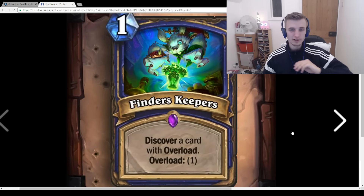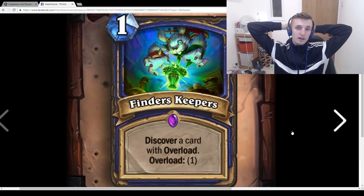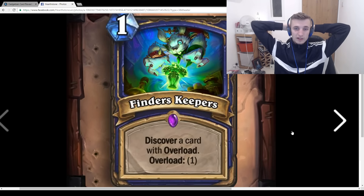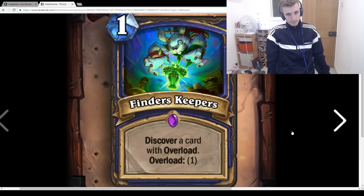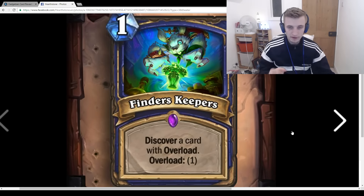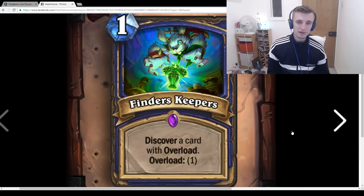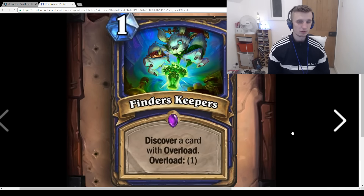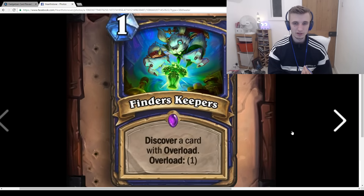Finders Keepers: 1-mana, Discover a card with Overload, Overload 1. I do like this for a Control Shaman deck — you can get the Overload card that fits your situation: AoE, Lava Burst for burst damage, Earth Elemental for a Taunt minion. In a Control Shaman deck I might consider playing one of these. But because it's Overload 1, you're essentially playing 2 mana to discover a card, which doesn't feel that great. It's a very average card, maybe worse than average, but Discover is always better than it looks.